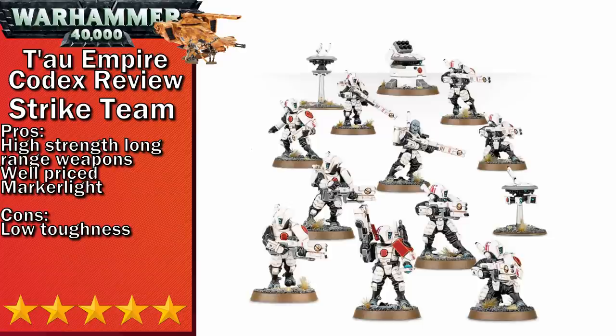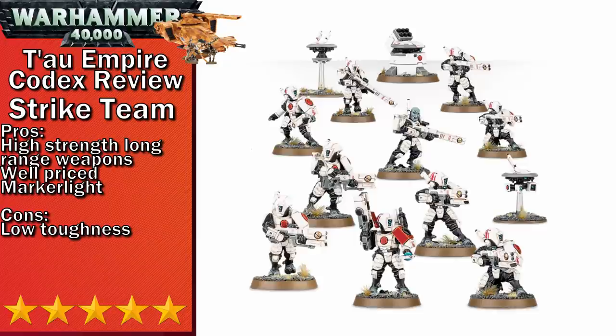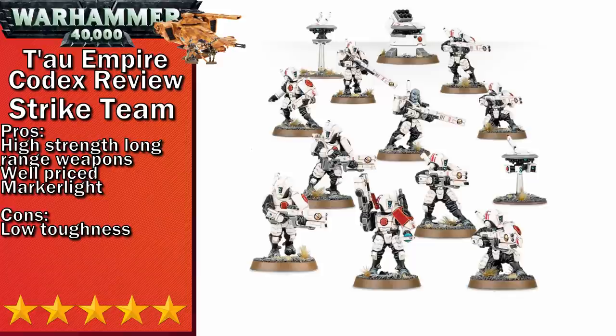Next up in five-stars is the Strike Team. Strike Teams are like Breacher Teams with a longer range weapon. The choice between Pulse Rifle and Pulse Carbine comes down to whether you want a more mobile army or a longer range army. A 30-inch Strength 5 weapon is disgustingly good for a troops choice. Both Strike Teams and Breacher Teams also have the ability to drop a turret down — the turret can equip one of two missile weapons and both are decent, but you're usually better off with two Fire Warriors who are actually able to move. If the turret gets out of coherency, it just dies.